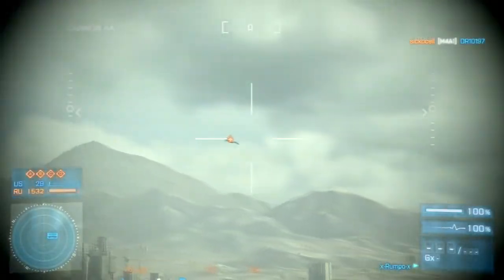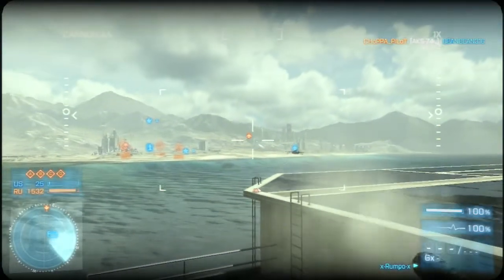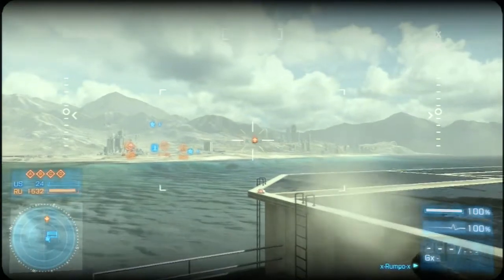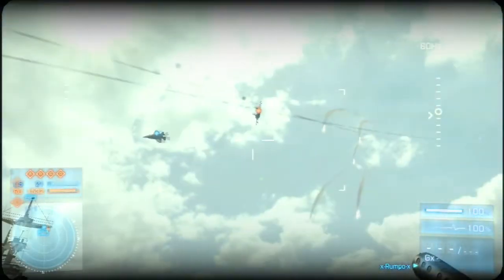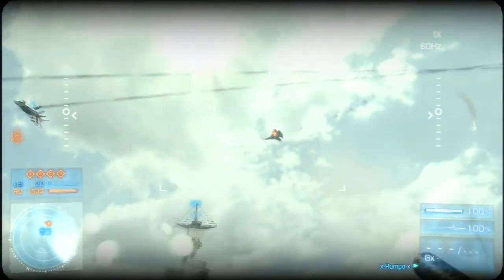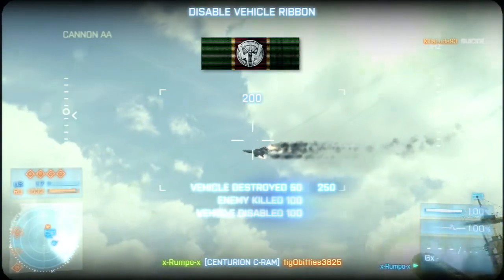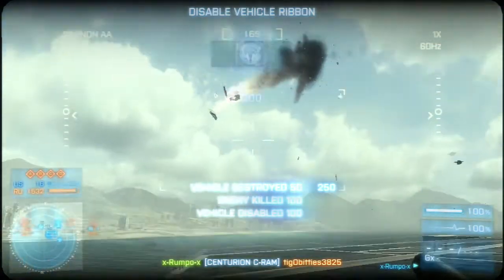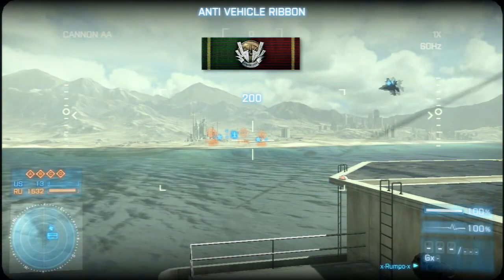Back to you Wolf. Thanks Rumpo — there you have it folks, you're well on your way to earning the stationary emplacement medal and reeling in a cool 10,000 points. Be sure to network with us over at www.battlechatteronline.com, and check out the official Battlefield 3 e-guide at www.primagames.com — both links are in the description below. For everyone at Prima Games and Battle Chatter Online, I'm Wolfdog, and remember: doom on you, Mr. Tango.